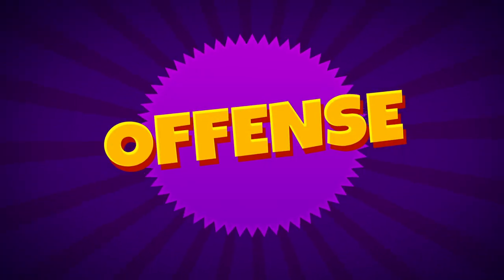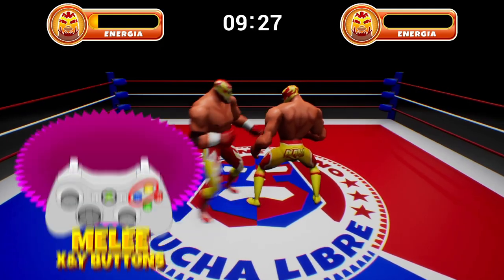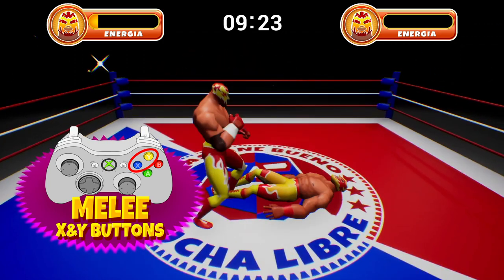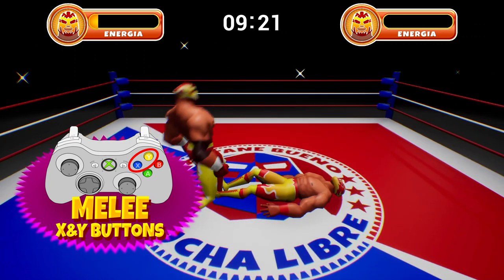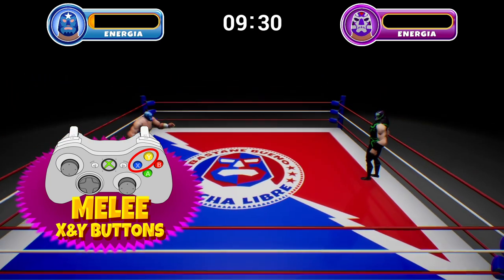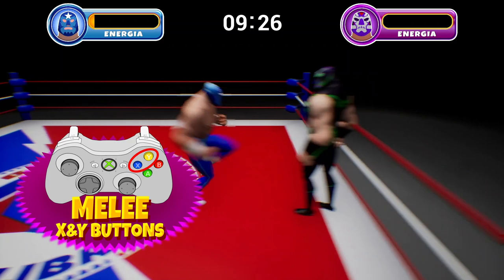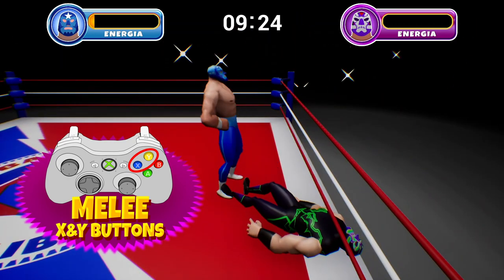Your wrestler has several offensive options. By tapping X, you'll go for a quick, weak strike, while tapping Y will produce a slower but stronger attack. The same melee buttons also apply to running attacks. And if you manage to bounce off the ropes before hitting a move, you'll do even more damage.